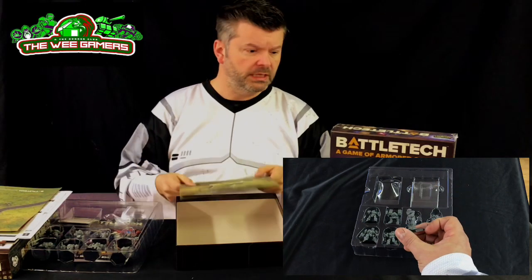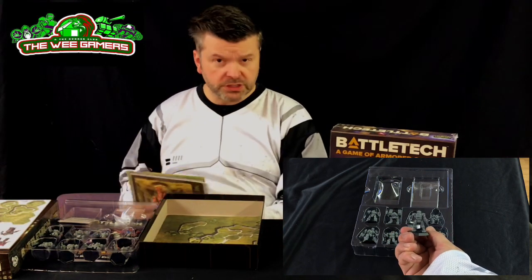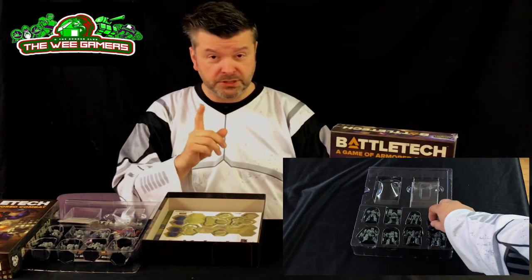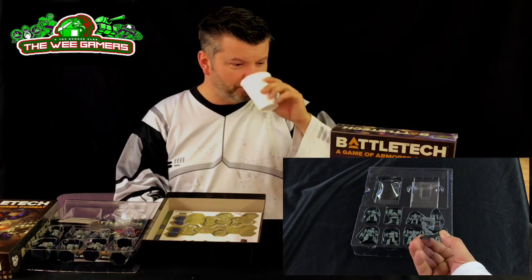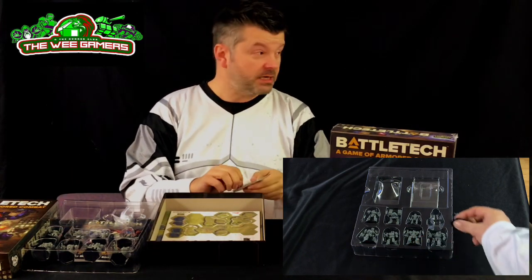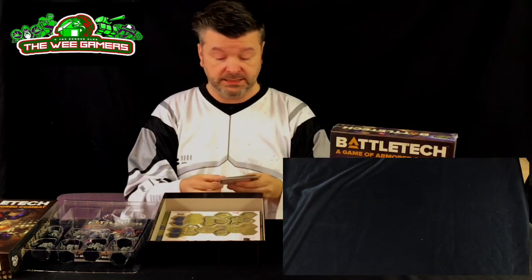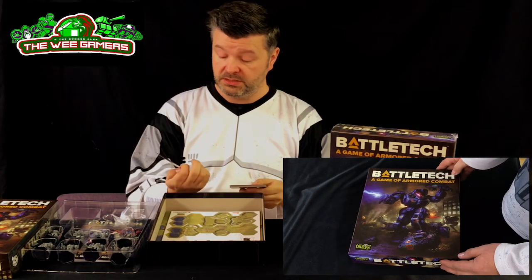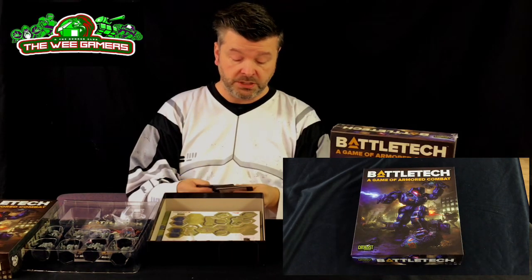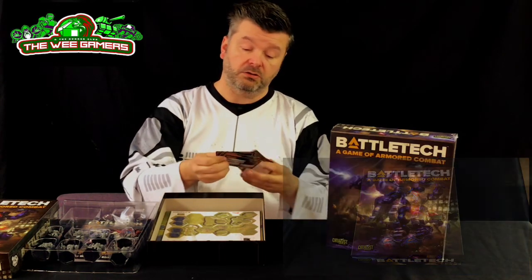Well done Catalyst — this looks impressive out of the box, it looks like a nice package. I'm fighting a bit of a cold and a sore throat. Oh — we didn't look at what these cards are! Cards relating to the mechs obviously — these are Alpha Strike cards. Battlemaster, Catapult, Wolverine, Shadow Hawk, Griffin, Commando, Locust — and they're all double-sided.